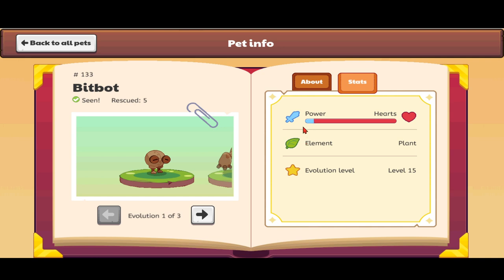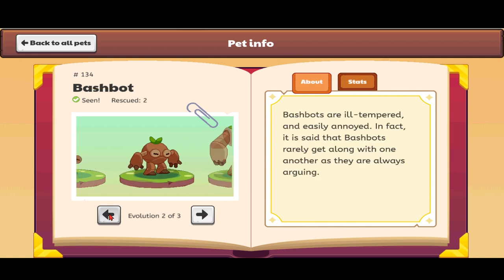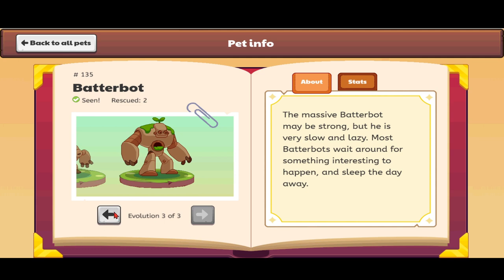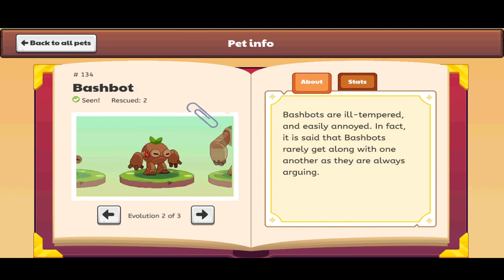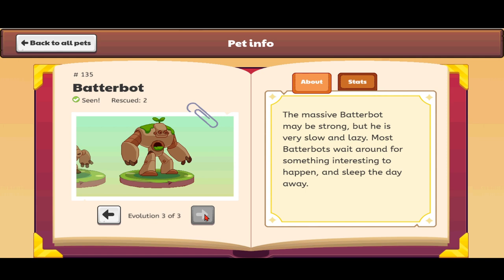The Bashbot looks like a large coconut with big arms and large henchy legs. Its description reads: 'Bashbots are ill-tempered and easily annoyed. It is said that Bashbots rarely get along with one another and are always arguing.' I wouldn't want to be around when a Bashbot is arguing! Then there's the Batterbot — it's so old that plants are growing on it. It looks half orange, half coconut but more like a classic human robot with algae on its shoulders and plants sprouting from its head.